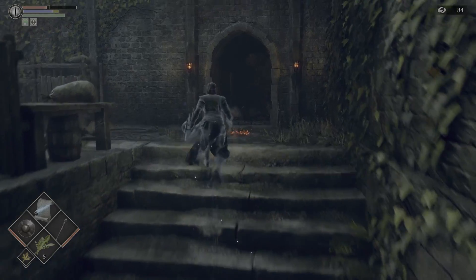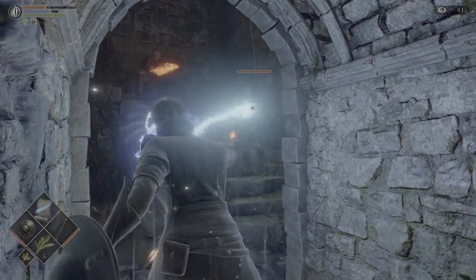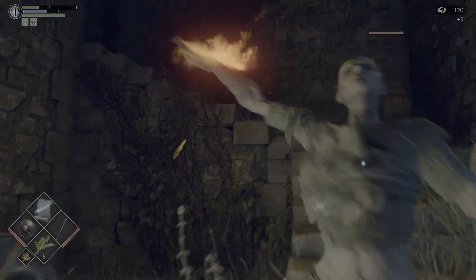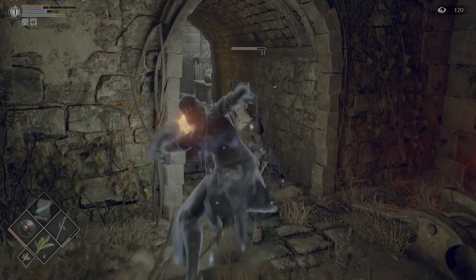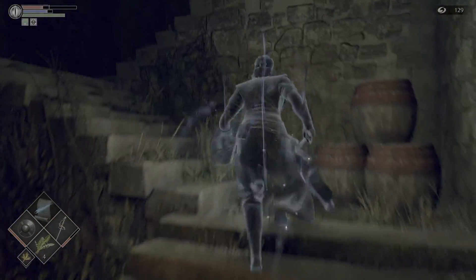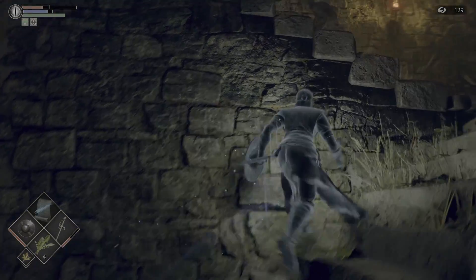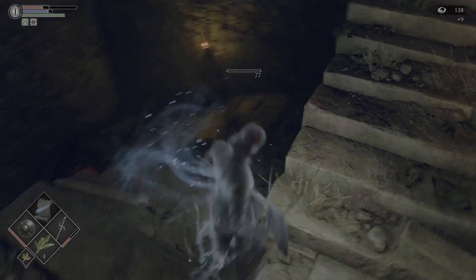This area is extremely easy now. What we're gonna do is use our lovely magic, which is our only ranged weapon up to this point. Going up the stairs, there will be either one of two outcomes: either the guy will land, or he will commit suicide. He actually landed - sometimes he just goes and jumps off.